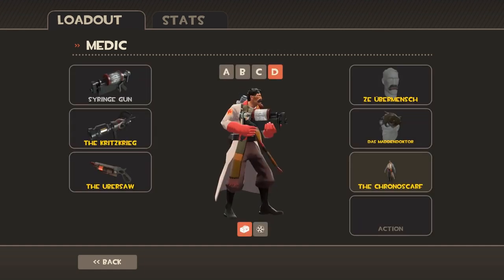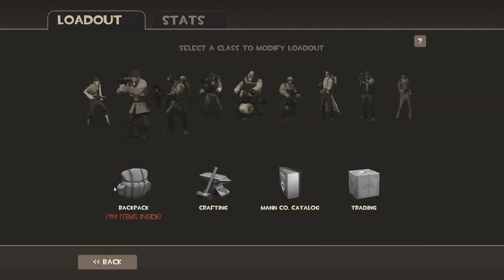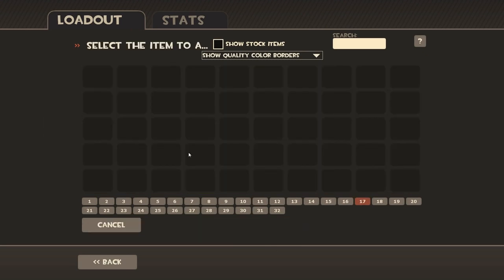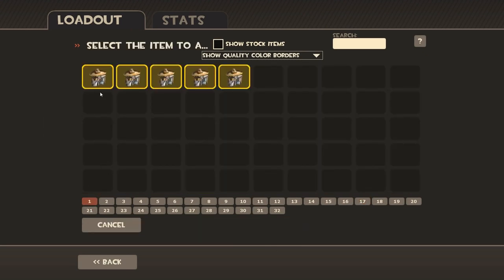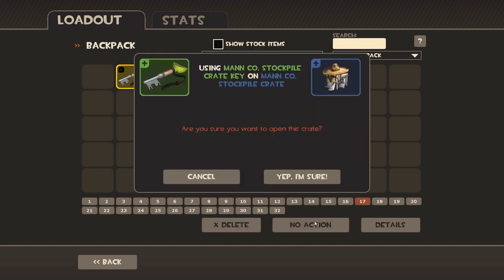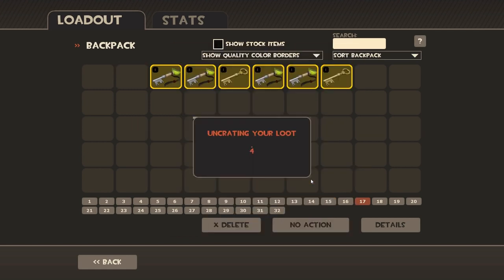We've only got a few more chests left — I think five. Let's crack them open. We need only one of those, so we're definitely going to re-roll this. Let's put in Clefable — another Pokémon. We need three of those. I trust it will not give me the shoes — it wouldn't dare. One in four chance. It would not dare give me the shoes.